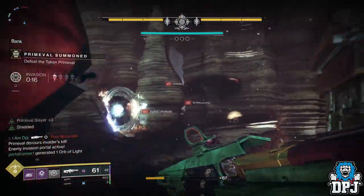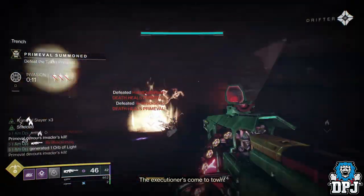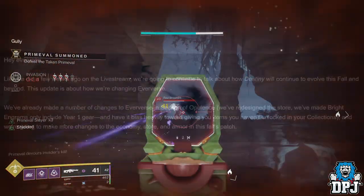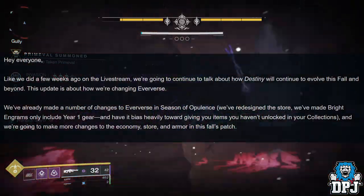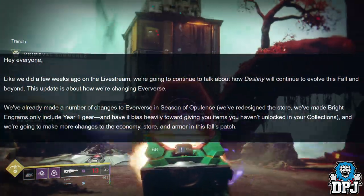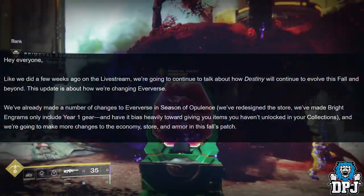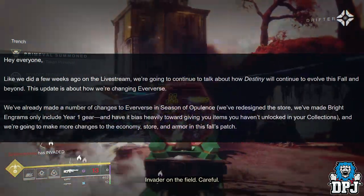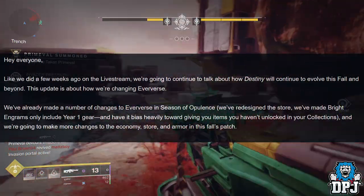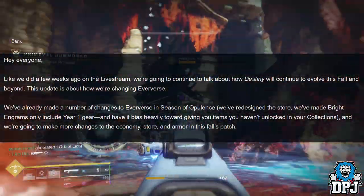Bungie earlier today dropped an update about fall Eververse changes and I'm just going to read it all to you guys and give you my opinion on this and why I think it's absolutely amazing. 'Hey everybody, like we did a few weeks ago on the live stream, we are going to continue to talk about how Destiny will continue to evolve this fall and beyond. This update is about how we're changing Eververse. We've already made a number of changes in Season of Opulence — we've redesigned the store, made Bright Engrams that only include Year One gear biased toward items you haven't unlocked — and we're going to make more changes to the economy, store, and armor in this fall's patch.'